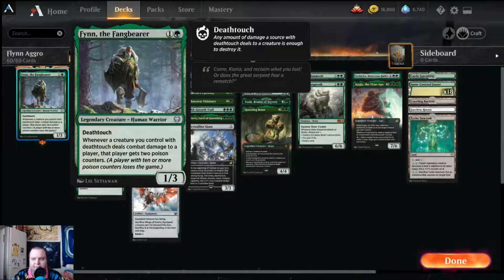Welcome back to another Mr. Pisto plays Magic: The Gathering Arena Brawl deck tech and gameplay session. We have Finn the Fangbearer — we finally got to the deathtouch commander. It's two mana, a one-three with deathtouch, and whenever a creature you control with deathtouch deals combat damage to a player, that player gets two poison counters. A player with ten or more poison counters loses the game. Right now with mono-green we don't have that much deathtouch, so it is a deathtouch and mono-green aggro style deck with a small elf sub-theme.